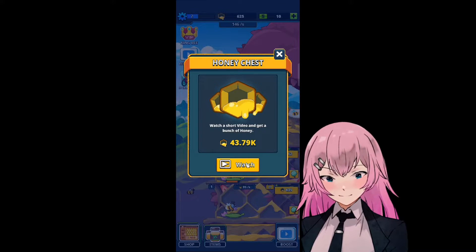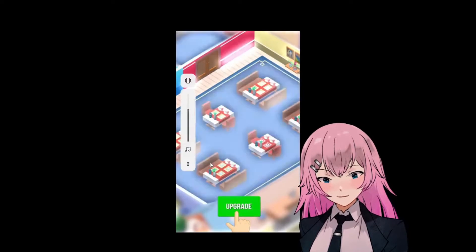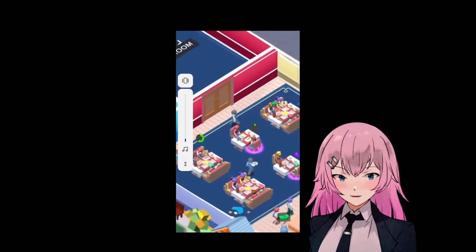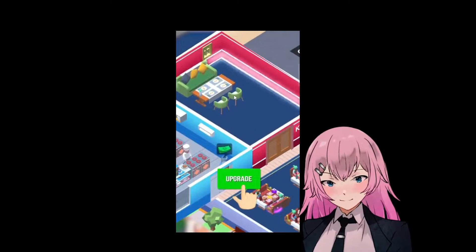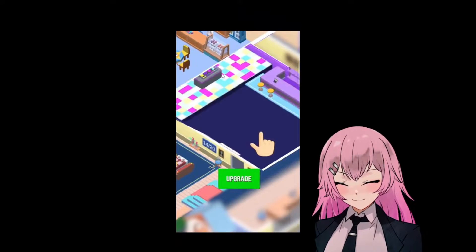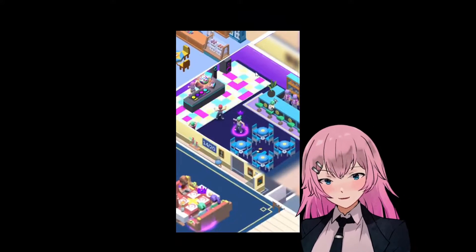You know what? 43,000. Let's just watch an ad and then yeah, we can get like 43k. So we can get a new floor. And we can upgrade also our bees. Okay, let's do that.